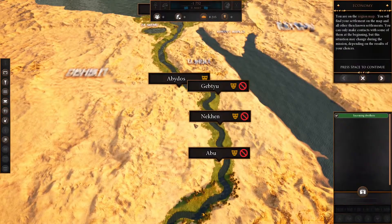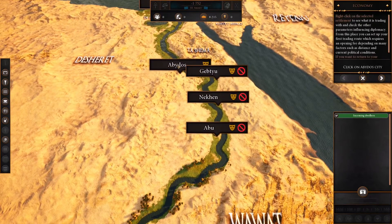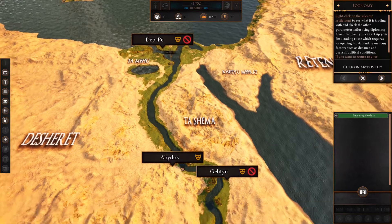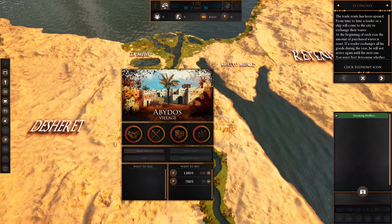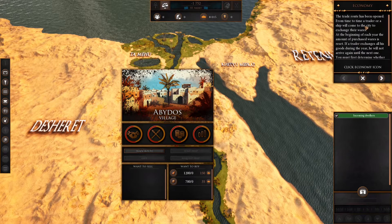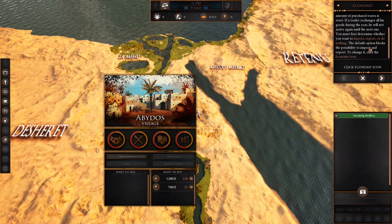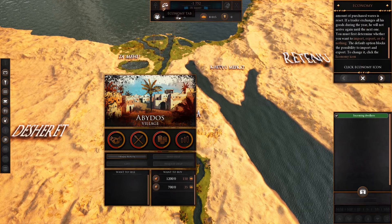It's asking us to go to the region icon — this is to do with trading. This is the region map where you pick settlements to trade with. Again right clicking does nothing, so we want to left click. Left click on the selected settlement — Abydos. There we go, I just kept left clicking and it eventually worked. Now opening the trade route. By opening a trade route it means someone from that settlement will come and visit and exchange things — import, export — they'll just rock up every now and again over a year.